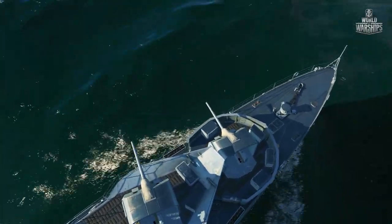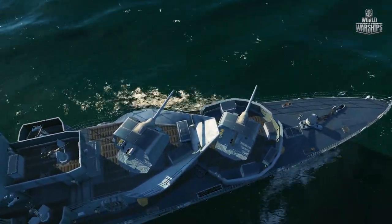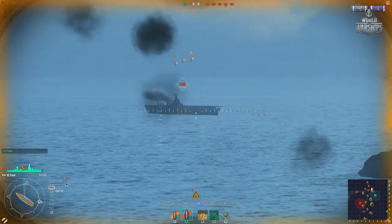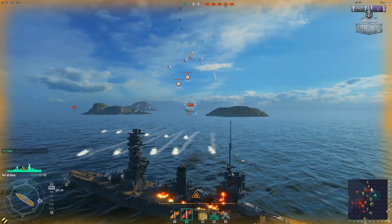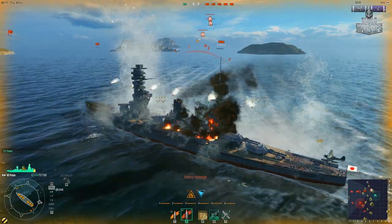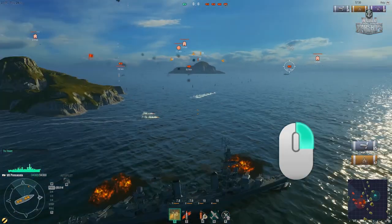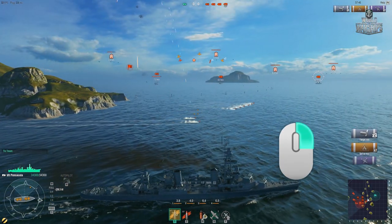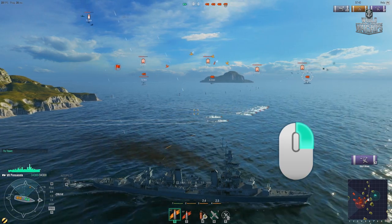Now you are ready to fire. This feature is particularly helpful for rotating turrets that can fire from both starboard and port. Try not to get carried away while firing in binocular view and lose track of your surroundings — another enemy could sneak up on you at any moment. From time to time, click and hold the right mouse button to keep your guns in place while you look around and assess the situation. This will help you avoid colliding with allies and islands, and evade approaching enemy torpedoes in time.